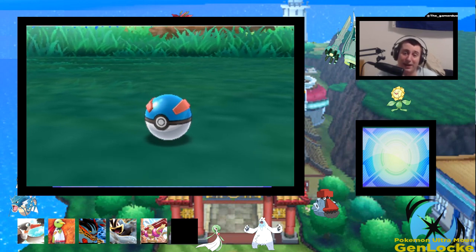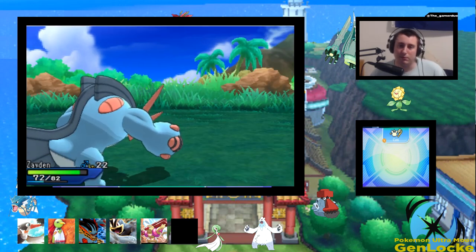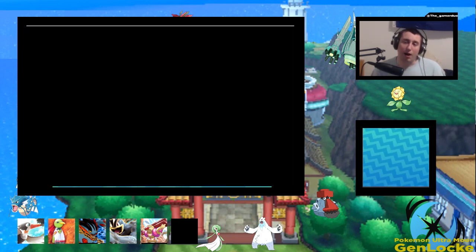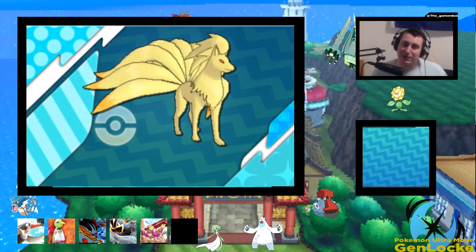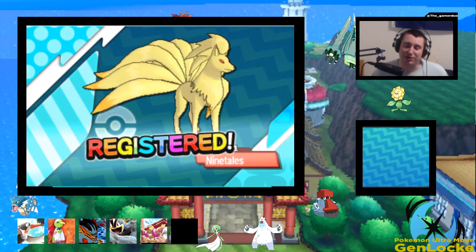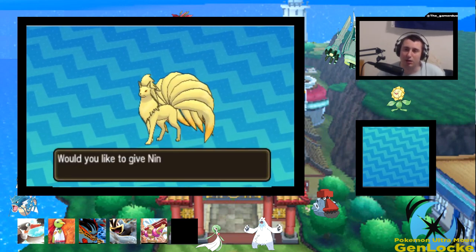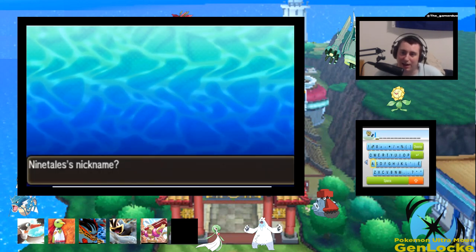We'll kind of find out if we catch this. There it is — okay. I do feel like we're not gonna use it yet, but it's definitely a good replacement for Machamp. We're actually gonna name this Frisk, because we have a subscriber that really loves Ninetales and their name is Frisk. I don't know the gender, but we're gonna go with it.